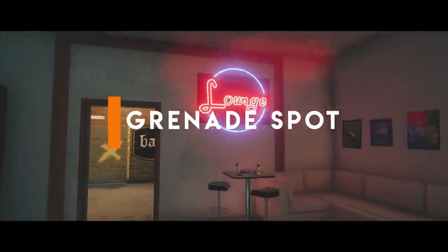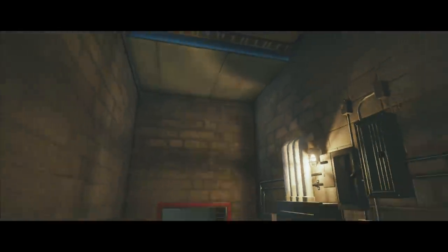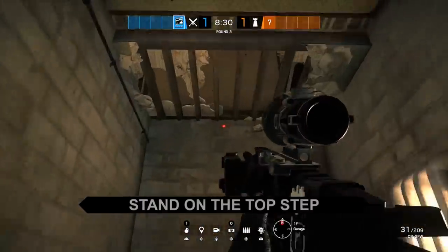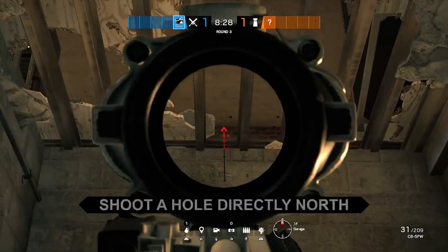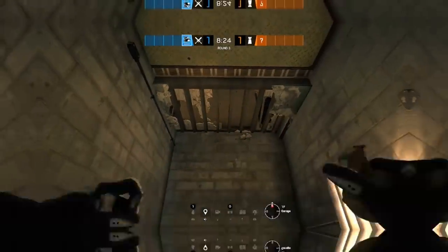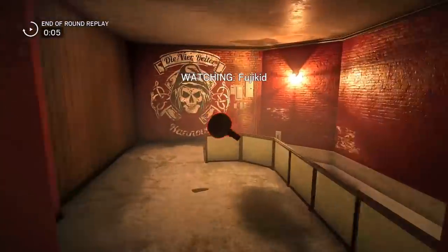On to Clubhouse for this next one — a grenade spot located in the garage on the first floor. When the site is in cash room, a lot of enemies will have a mirror sitting on top of the cash room stairs watching over the site. What this nade spot lets you do is throw a grenade up through the ceiling and it will roll all the way down the hallway, taking out the enemy sitting on top of the stairs.